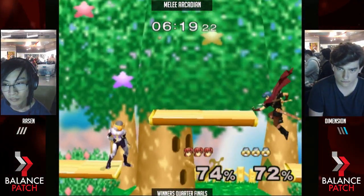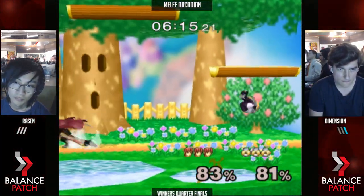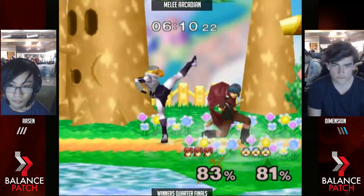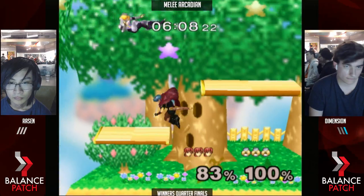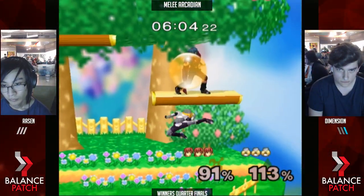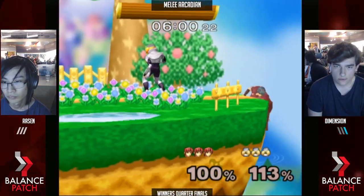It's a combo at 60%. It's really good on FD — if you grab them at 65% and double pummel, down throw, it'll kill depending on DI. You can hit any DI other than DI away. Yeah, it looks like it's DI dependent because of the running up smash.